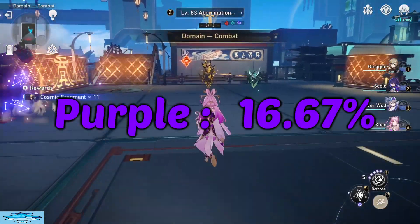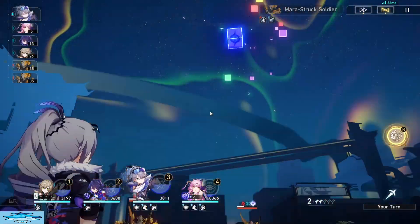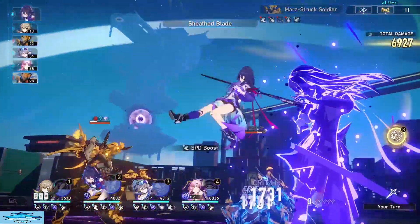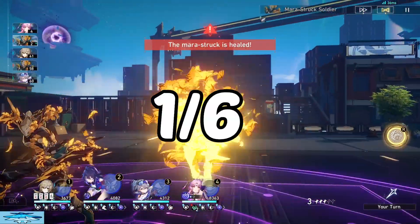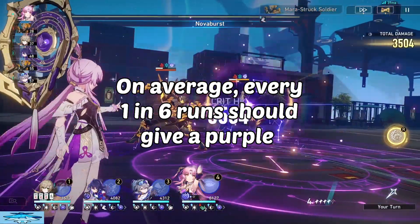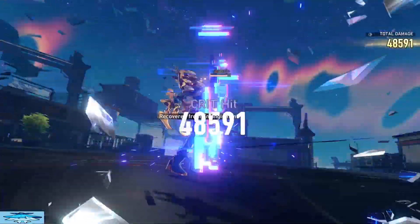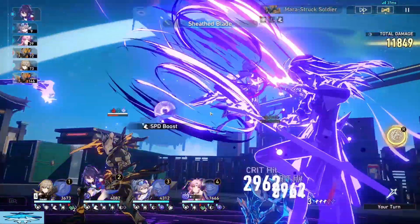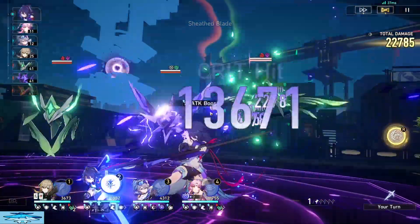On to what everyone really cares about — the purple, or Tier 3 drop. The chance of getting a purple drop from a Crimson Calyx domain is 16.67%. The real number is 16.6̄%, which as a fraction is 1/6, meaning you have a 1 in 6 chance of getting a purple drop. Remember how I said 6 is an important number? This is why. For my personal drops, I am actually exactly the average: for the 600 runs I have done, I have gotten exactly 100 purple drops.